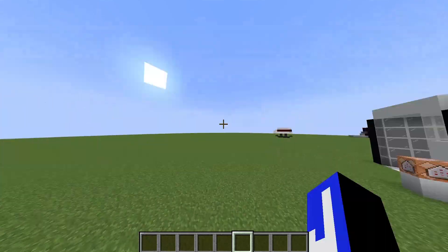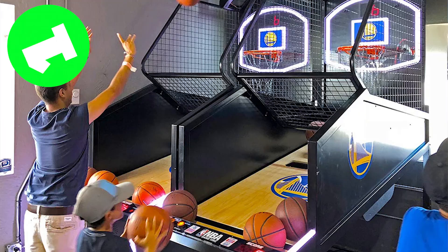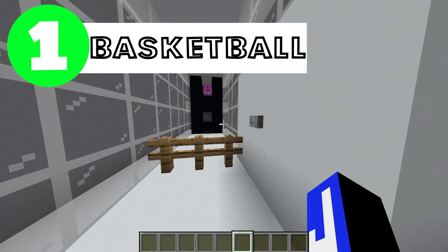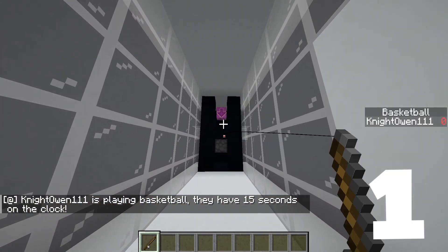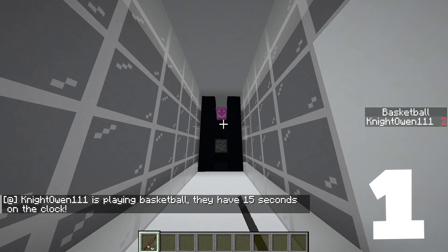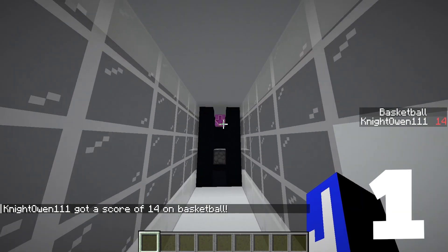Hey everyone, today I'm going to be showing you how to build three arcade games. Number one is basketball. So we press this button, we get given a fishing rod, and we have to try and pop it on this hopper. Okay, I've got a score of 40.